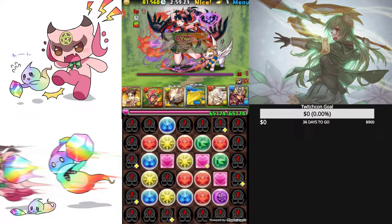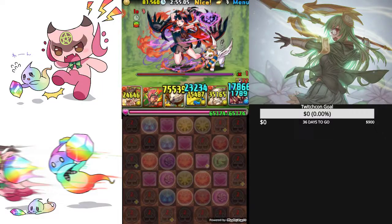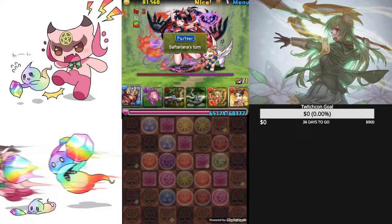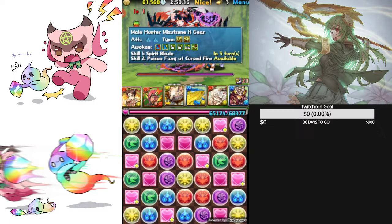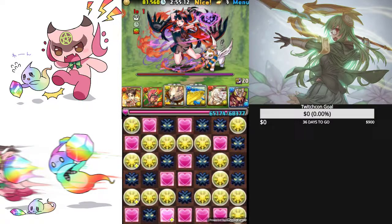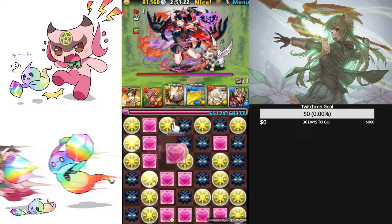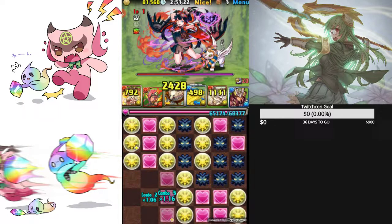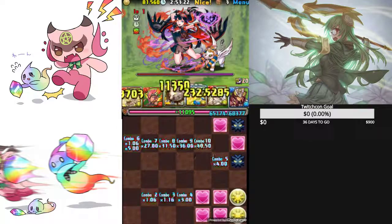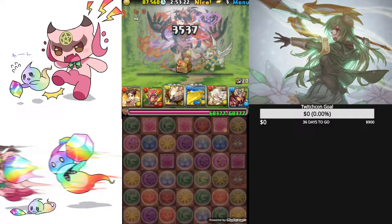So they just have to do 1 combos, then 0 combo. I use the Yhorm on this floor specifically to kill with the Resolve. The Yhorm poison will finish off the Nephthys.